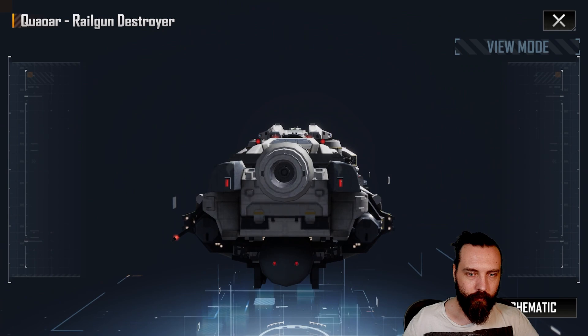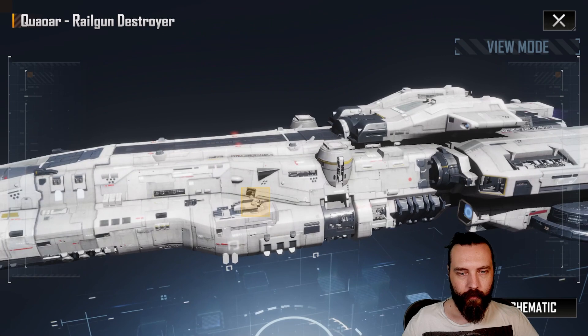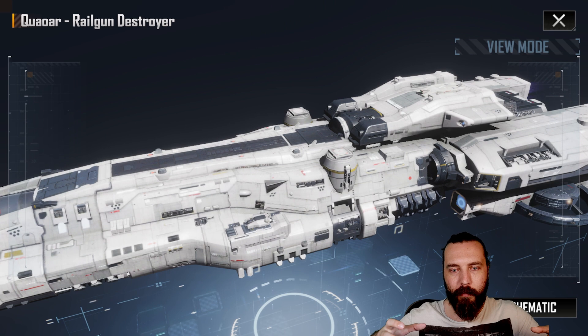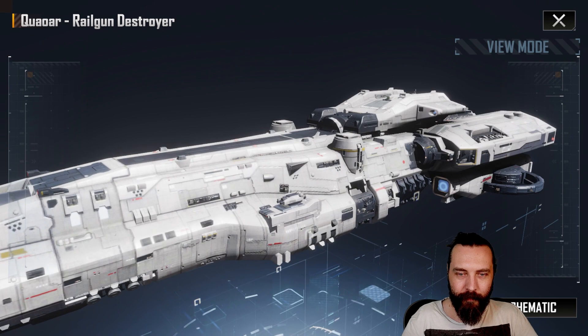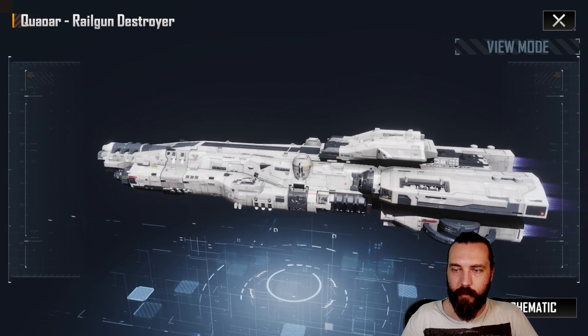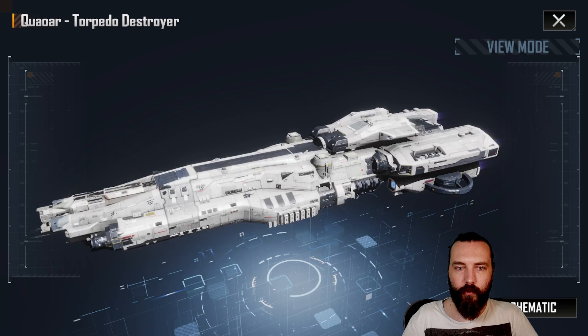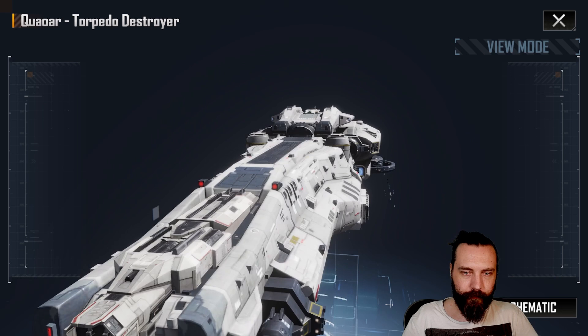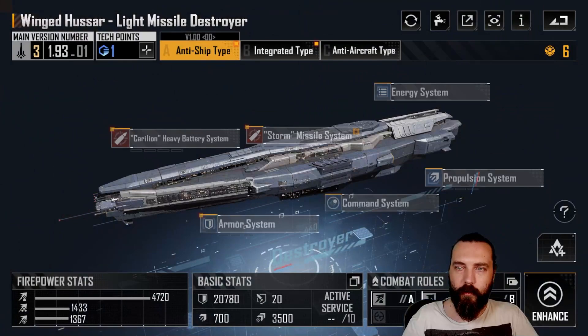Next up we have the Quarrowa — got the giant cannon at the front. Another interesting ship design. This quite reminds me of Star Wars-y — mostly because of these bits here, these round bits that come up from the mid-section, which kind of reminds me of R2-D2 poking out of X-Wings and B-Wings and stuff like that. But otherwise, yeah — definitely a really cool looking ship. We'll have a quick look at the torpedo type because the front section does change for that — you have the torpedo launcher instead, but the rest of it is pretty much the same. So there you go — that is the Quarrowa torpedo ship.